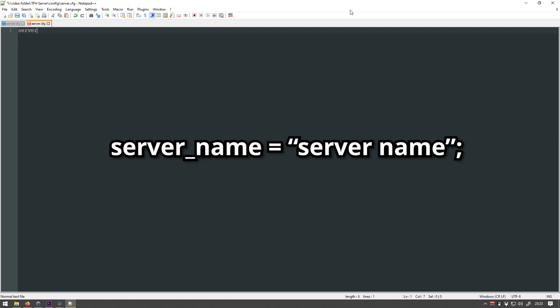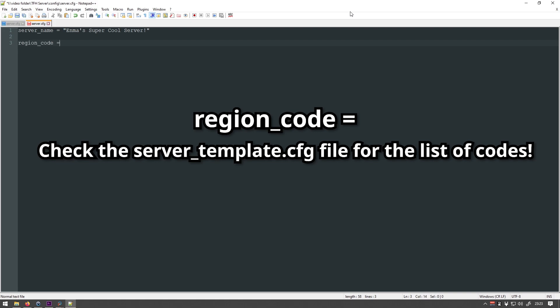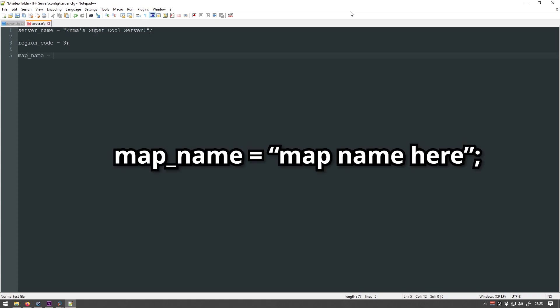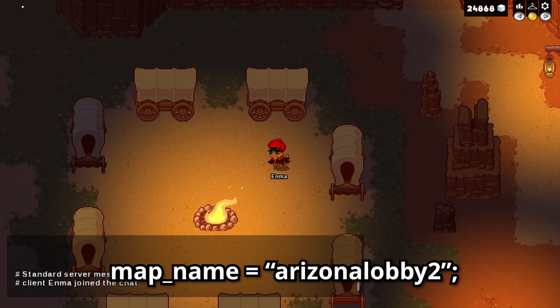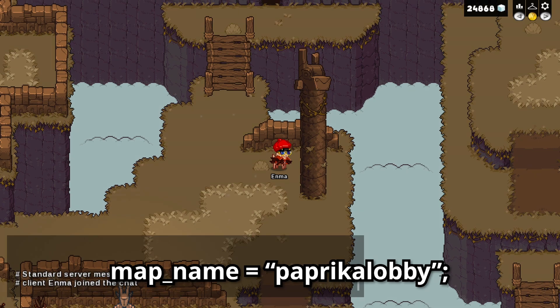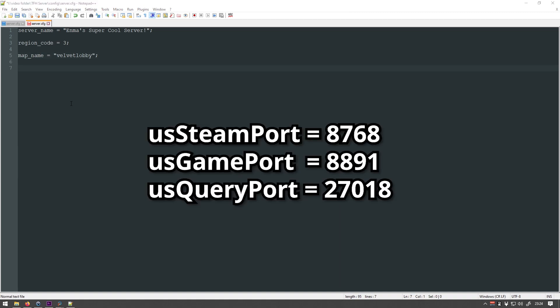Once you open the server.cfg we just created, you're going to write the following. 'server_name', and then between quotation marks, whatever you want your server's name to be — I'll call mine 'Enmes supercoolserver'. Then 'region_code', where you type the region your server is on; you can get a list of codes from the server template file. I'm west coast so I'll set it to 3. Then 'map_name', which tells the lobby what map to use. There are currently only three valid settings: 'ArizonaLobby2' for Pummelan Plains, 'VelvetLobby' for Rain City, and 'PaprikaLobby' for Alpaca Highlands. Choose whichever one you want and enter it after the equal sign.